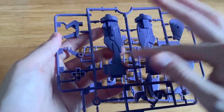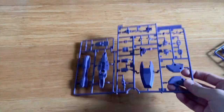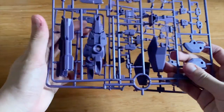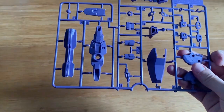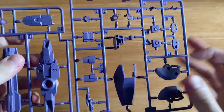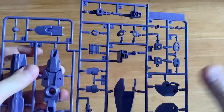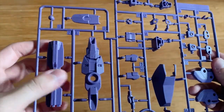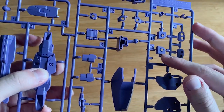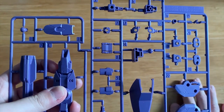On the D-3 runner there's the beam Gatling Bazooka parts. For D-1 and D-2 they're pretty much the same. Looking at D-1, I think it's the outer armor of the Build Gamma Gundam along with a little inner frame as well — the shield, the feet, and leg parts.